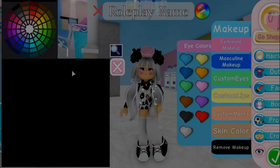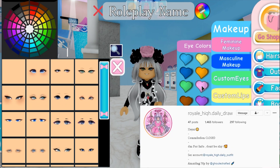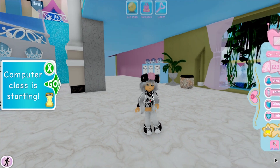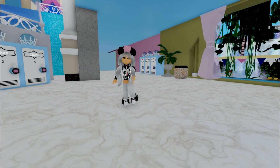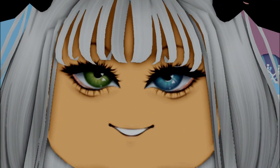The second one was found by @realhighdailydraw on Instagram. So this second one is when you wear the custom eye made by iPhone draws and choose pink as the eye color — it creates a heart hero from your eyes.